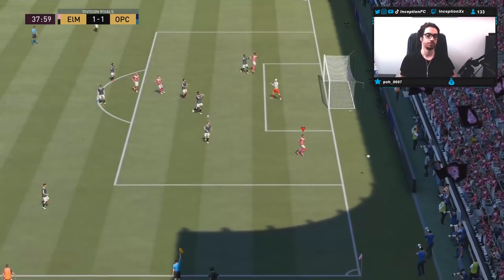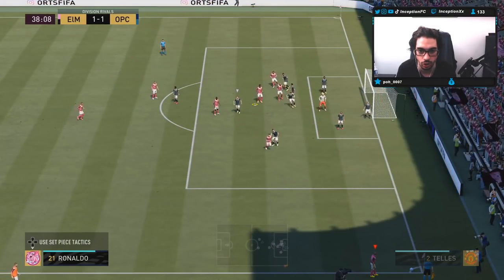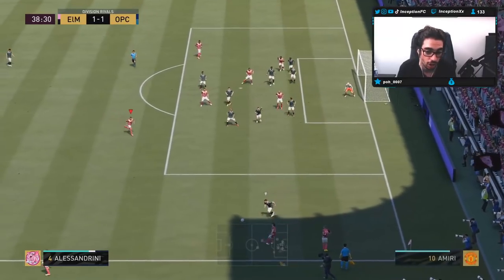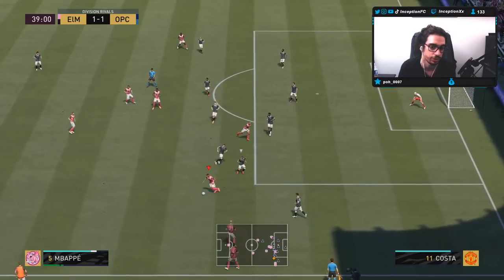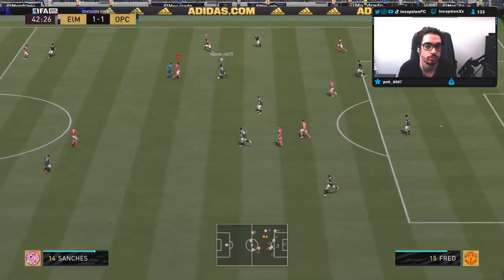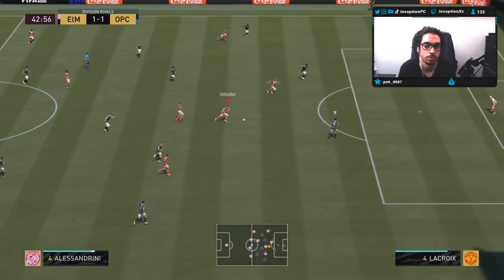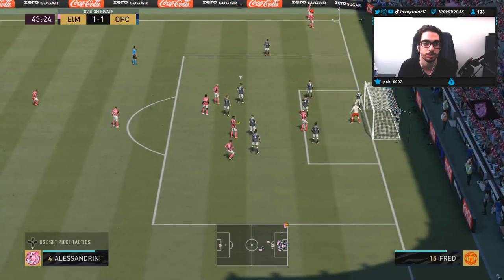I almost scored that too — I try to go for the extra dribbles because the guy doesn't really know where I'm going to go. The left stick dribbling is awful though; if it was good I might be able to pass him there — I have to do a couple of skill move cancels. I wanted to try a long distance finesse shot just to see what would happen.